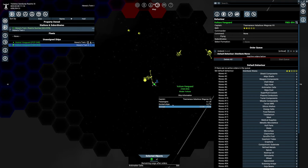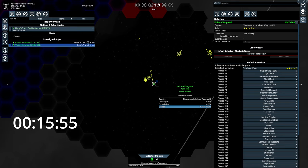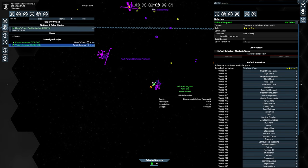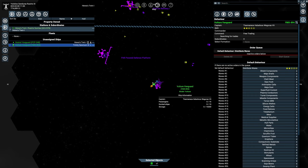Now, how long is it going to take for him to find a station to sell to? We are going to start the timer once his command changes from undock to searching for trades. 1 minute and 19 seconds, and we will be able to make a profit from that sale too. Everything was sold, we have an empty cargo bay, and now I'm curious if he will buy antimatter cells again, or choose something different.